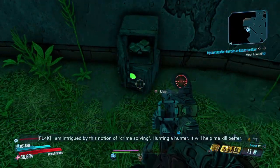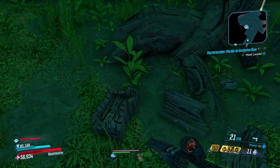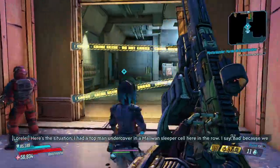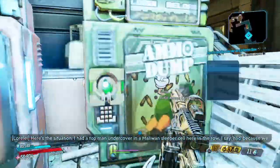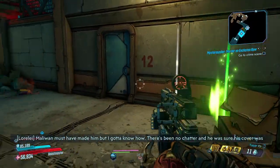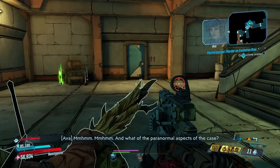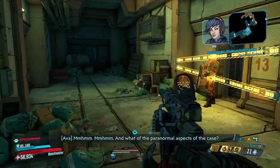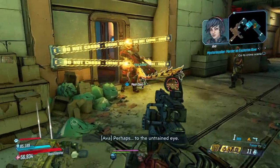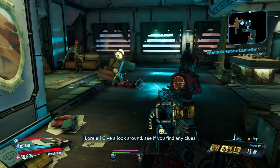Go ahead and loot around, because you can't go past her until she's done talking. So now you can move ahead. Now when you're in the crime scene, you're going to start looking for clues.